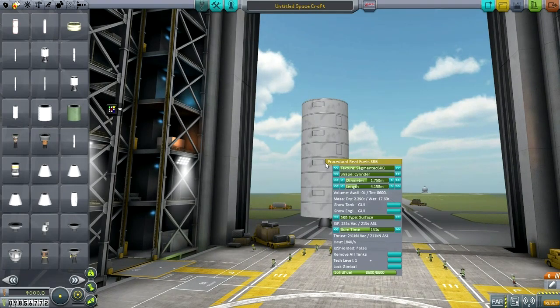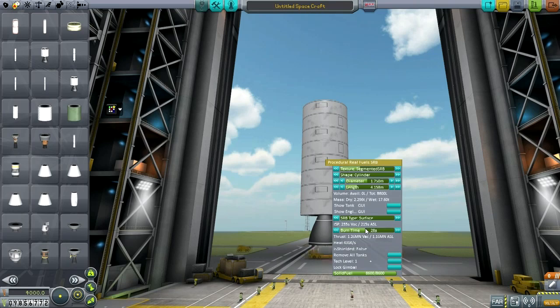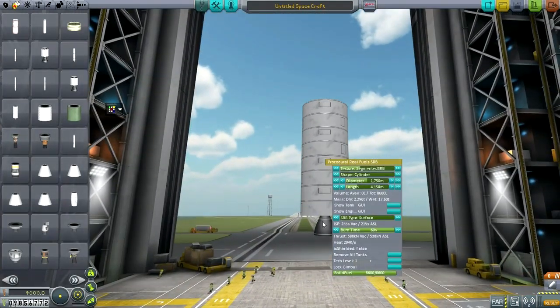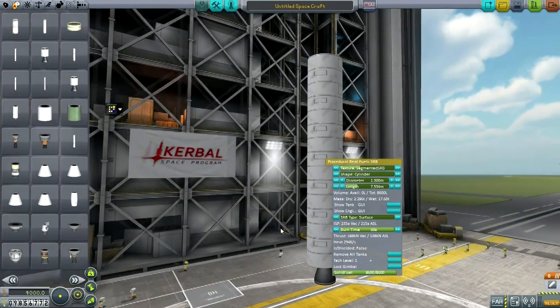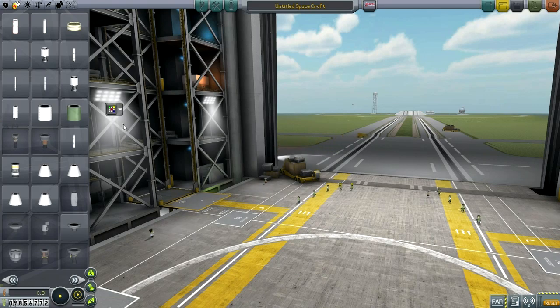Another annoyance is the way the nozzle changes based on how much thrust it has. I don't really like that. For the most part it works okay, but for some things it really doesn't. Most of your SRBs burn for about a minute, and you're going to end up with this tiny nose cone. It's just a little bit of an annoyance that the nozzle sort of shapes like that. It has aesthetically displeasing qualities.